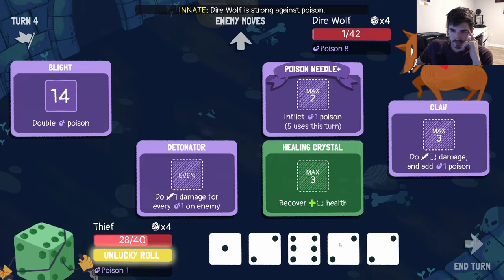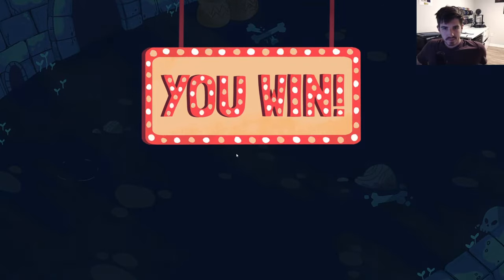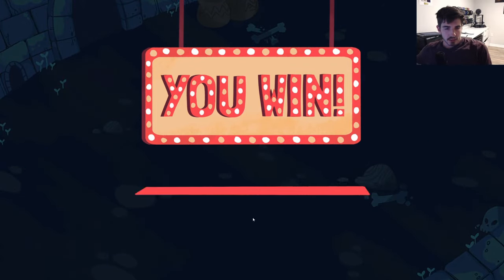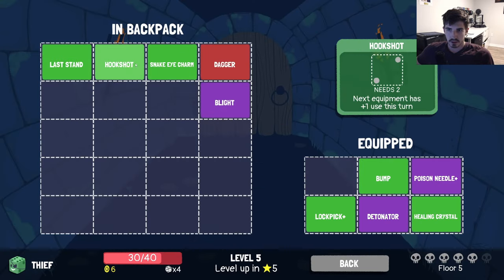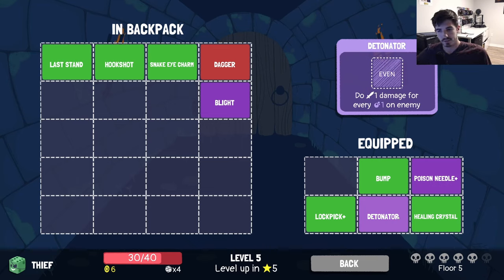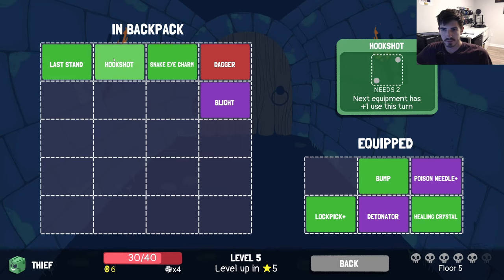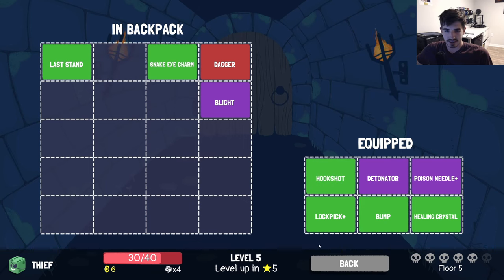Deal one damage for every poison — that's eight. I feel like he's going to be dead long before we ever get here. Limit break — so this guy's gone. We can definitely kill him this turn. We can't get up the six, so let's go here. Twos are pretty solid. Let's bump you up so we can heal. Then let's go here, deal two damage and add a poison, and then go here — and then he'll die there. We're not even close to blight — that's definitely got to leave the deck. His strong against poison must just mean he takes less damage — I didn't realize. Now we know. Give me a three — not this time. Now we know for sure — let's switch that out before we forget. Probably the snake eye charm back in here, unless we want to keep detonator.